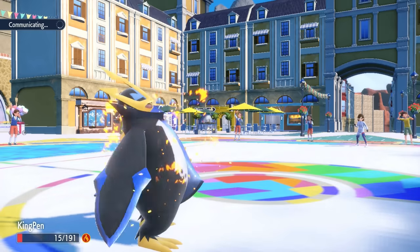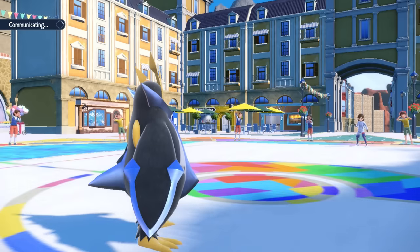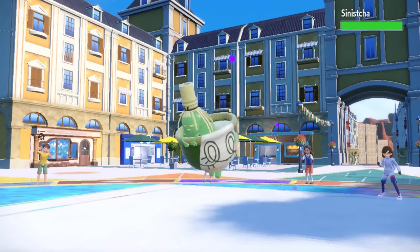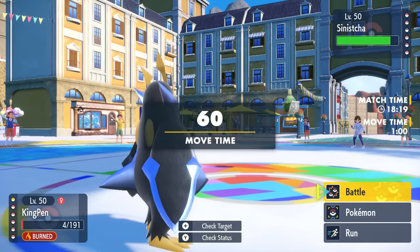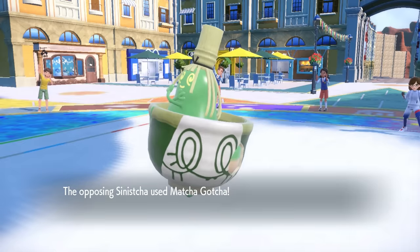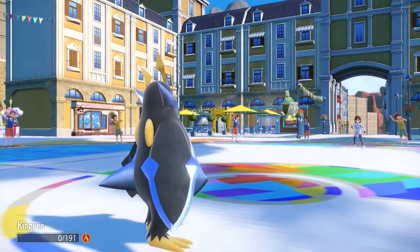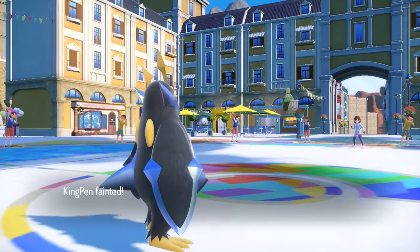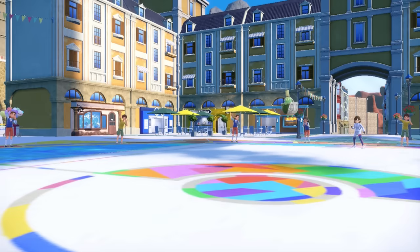As I do get burnt, luckily after the Leftovers recovery, I don't die. I get knocked down to four HP, and now I get to see what they want to bring in versus the Empoleon. They're going to bring in the Sinistcha. This thing is floating way high up in the air. They outspeed, go for the Matcha Gotcha, does a little spin, and kills the Empoleon. So with that, I can now decide a matchup on whatever I want to bring in, and Empoleon definitely did his job taking care of Blaziken.